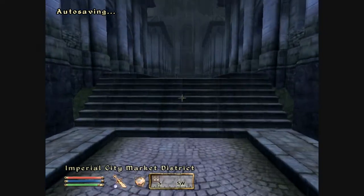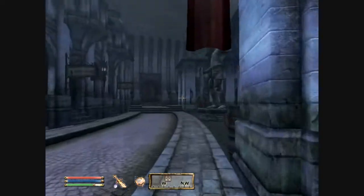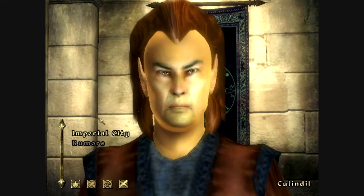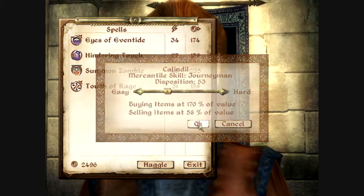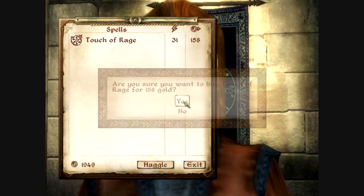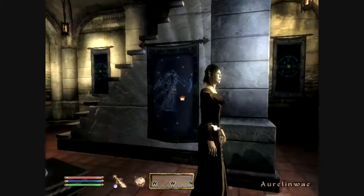It seems to be raining here. I'm not gonna be showing me selling them all on camera - in fact I'm gonna cut it right here and I'll be right back. I'm back, and the only reason why I came back is because Calendil had some spells that I wanted to buy from him. Just these four spells right here I'm gonna go ahead and buy off of him - that's the only reason why I came back. Now I'm gonna go and sell to RL'in Way.